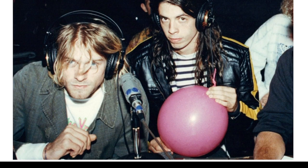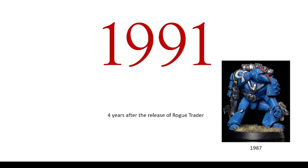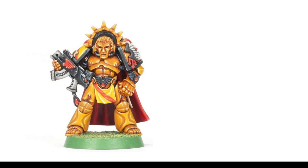We're going to go back to 1991. I don't know if you remember that year — I wasn't born. This is four years after the release of Rogue Trader, which was the very first Space Marine model in 1987, and one year after we saw the Mark VII Space Marines in plastic. Those are actually painted as Blood Angels, but the first Blood Angels miniature was in 1991, a year later, which was this guy.